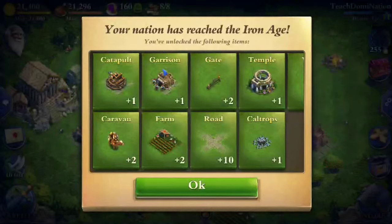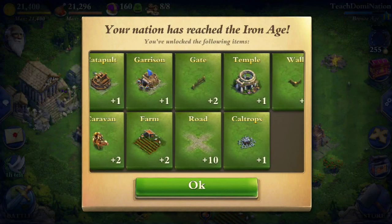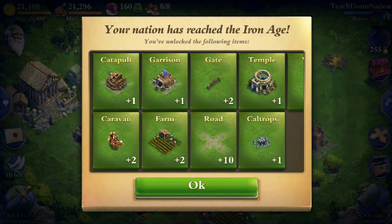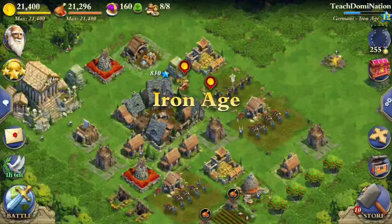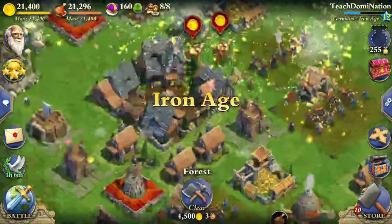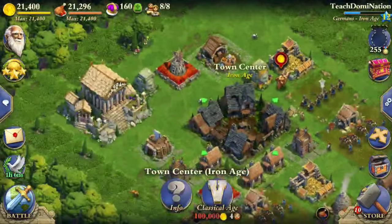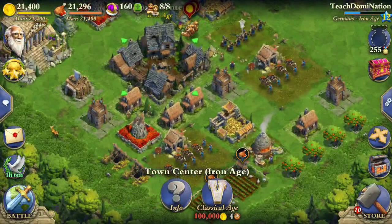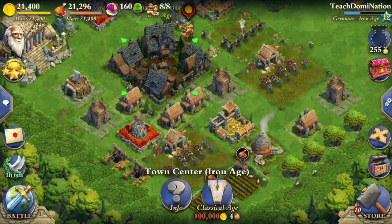I reached the Iron Age, and here's what you get: a catapult garrison, two gates, a temple, ten walls, two caravans, two farms, roads, and caltrops. There's nothing really too important in this age. We also get some new art — it definitely looks very new. Being the Germans, we have a special ability: a 10% damage boost after any multiplayer victory and a faster rally.